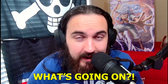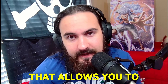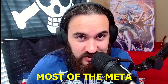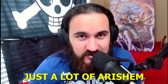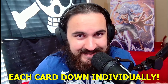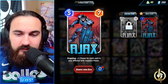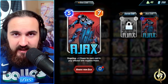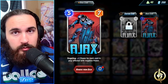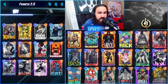Hey, what's going on? Ajax came out yesterday and we made ourselves a nice little hybrid list that allows you to maximize Ajax's value as well as counter most of the meta, which honestly is just a lot of Arishim. We're gonna jump right into what Ajax does, a deck overview, and then break each card down individually. Ajax is a 5-7 ongoing: plus one power for each card afflicted with negative power.